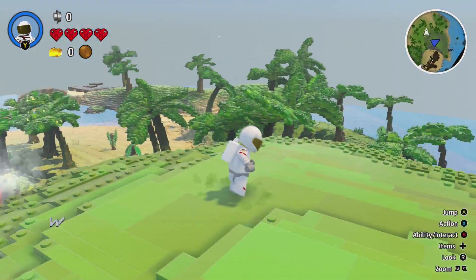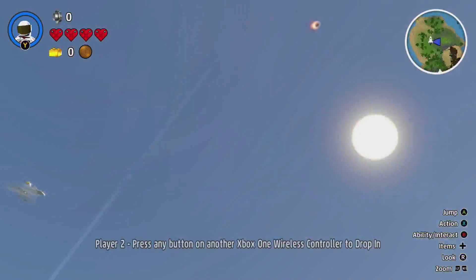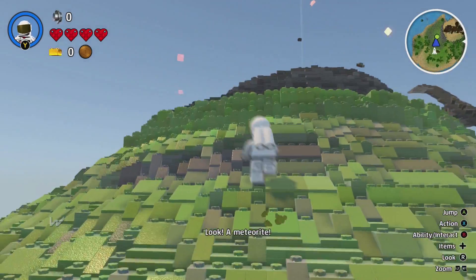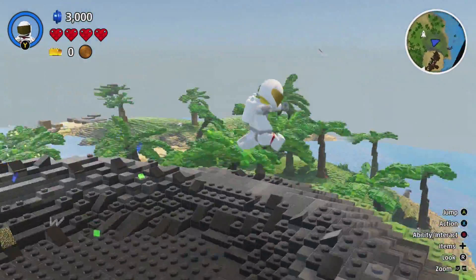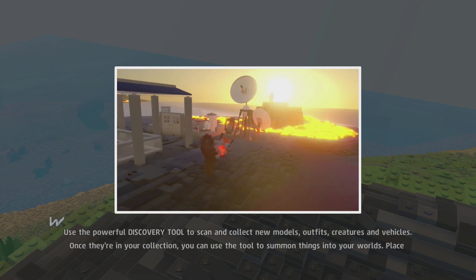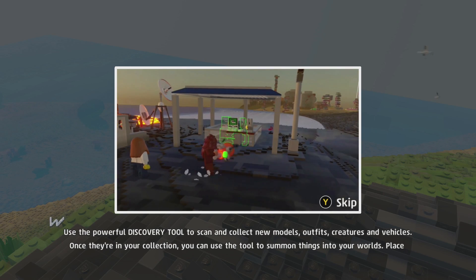I believe we have to get ourselves a discovery tool. A meteorite just crashed down here, so let's grab that — and we now have our discovery tool. I did see Stampy Long Nose play this and watched his first episode. You use the discovery tool to scan and collect things, but besides that I don't really know what happens.